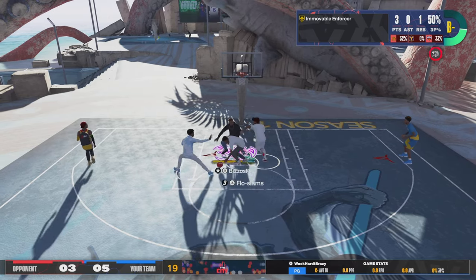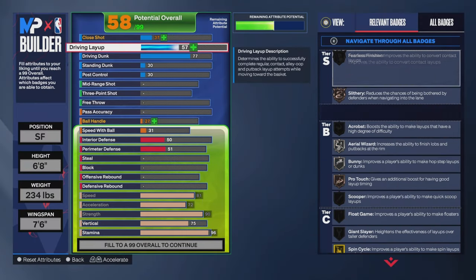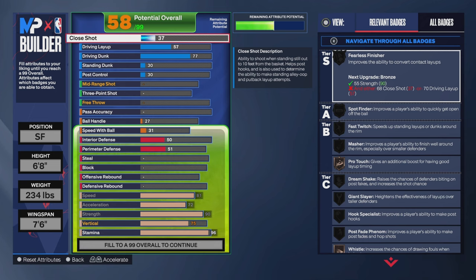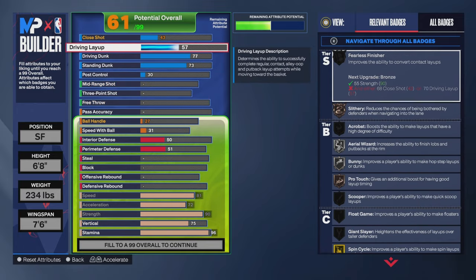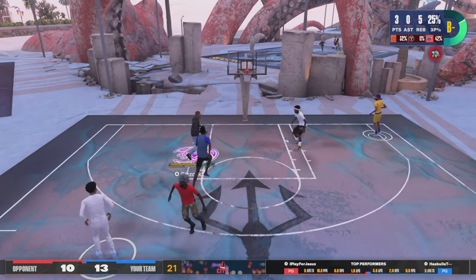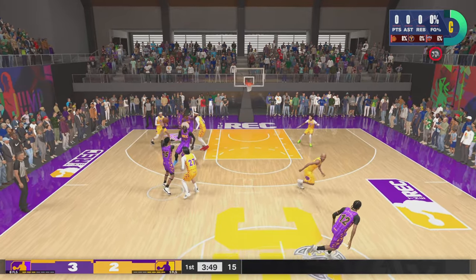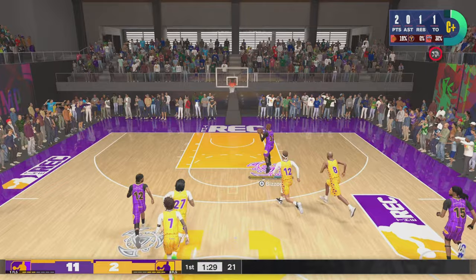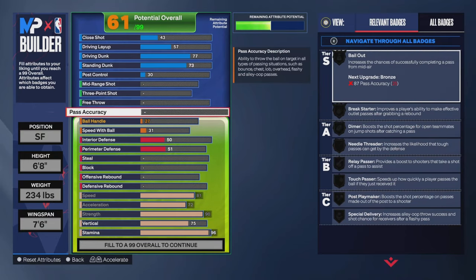All I really touched in my finishing category was my driving dunk and my standing dunk. I went with a 77 driving dunk, and I went with a 73 standing dunk, which unlocks Bronze Fast Twitch and Bronze Rise. I really don't have too many clips of me dunking on this player — I rather take twos. I've got a higher three-point percentage in the park than a field goal percentage with this player. In the playmaking category, all I upgraded was my pass accuracy — I put it at 77 so I can get Bronze Needle Thriller.